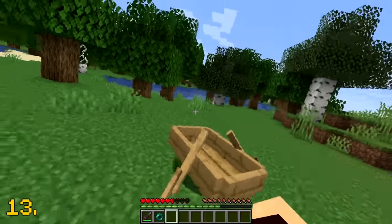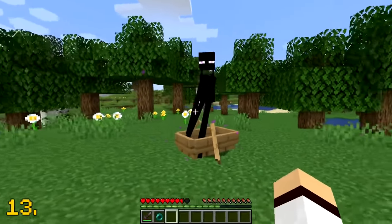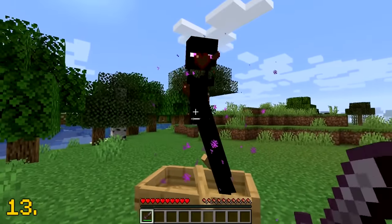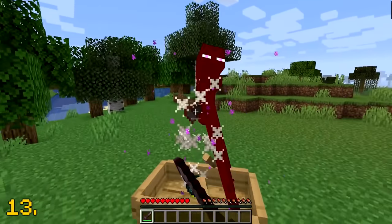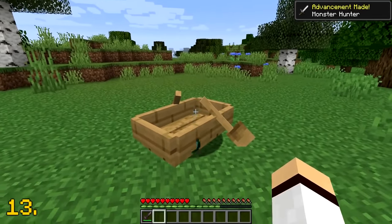A safe and effective way to get ender pearls from endermen is to trap them in a boat. Once the enderman is trapped in the boat, they cannot teleport away, which means you're free to kill them for the ender pearls. I'm not gonna lie, I feel a bit bad. I'm sorry, enderman.